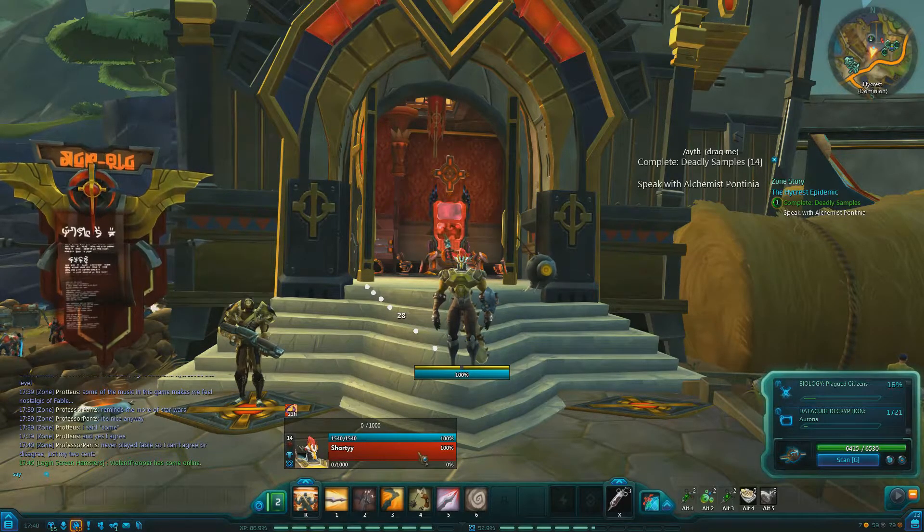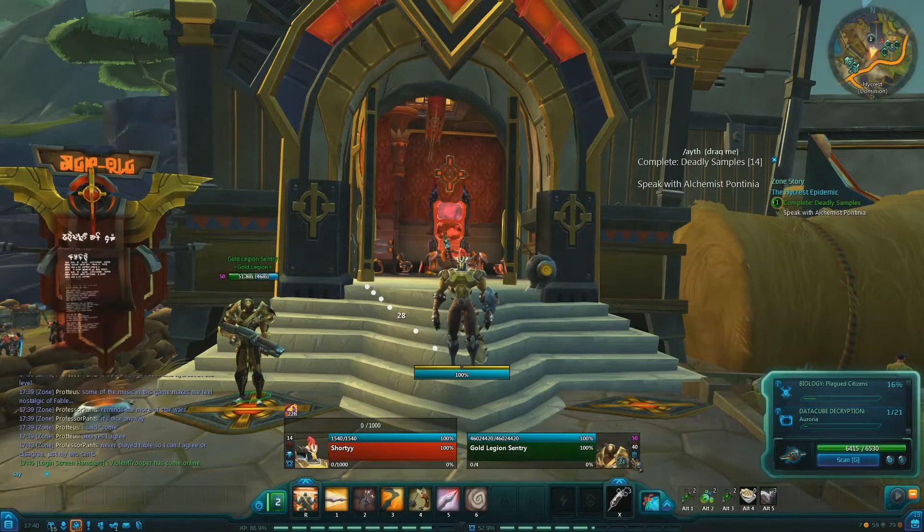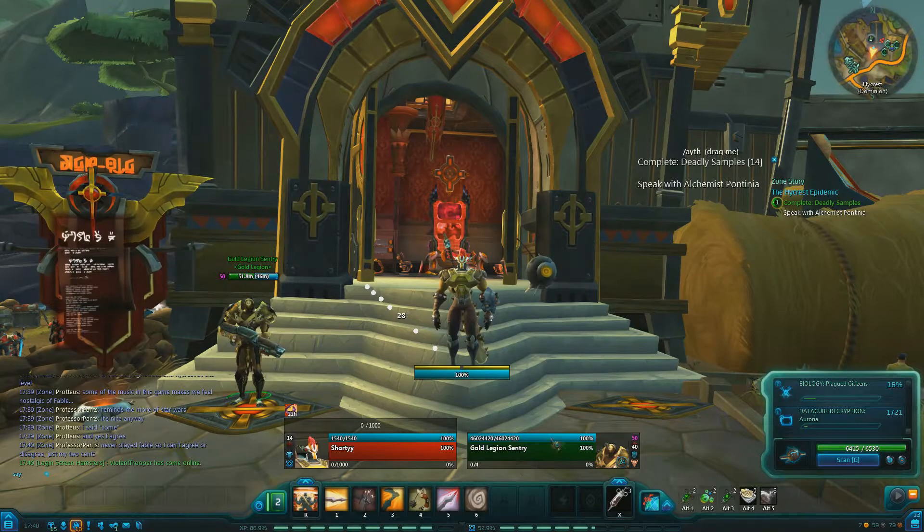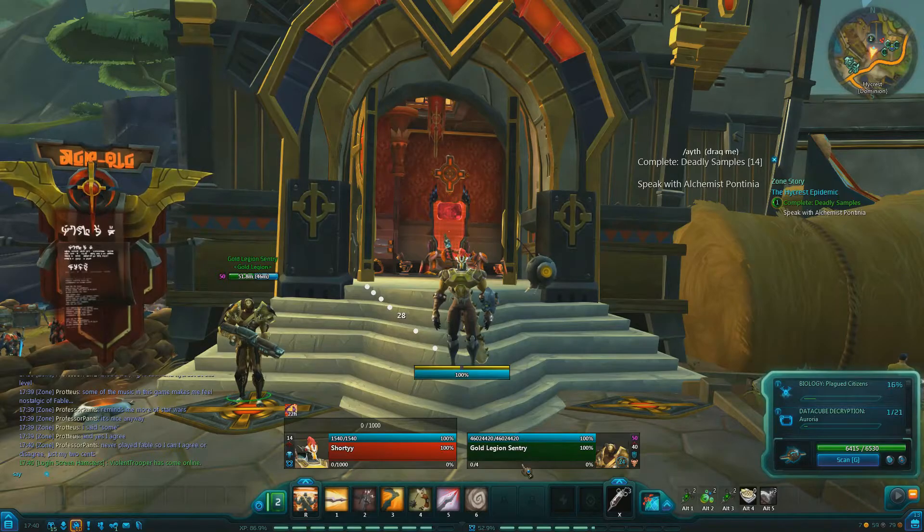Each class has their own individual color. For example, if I click that guard, it comes up with a guard, tells the data, how much armor they've got, the level of it, how much health it's got, and it also comes with a percentage and a name.